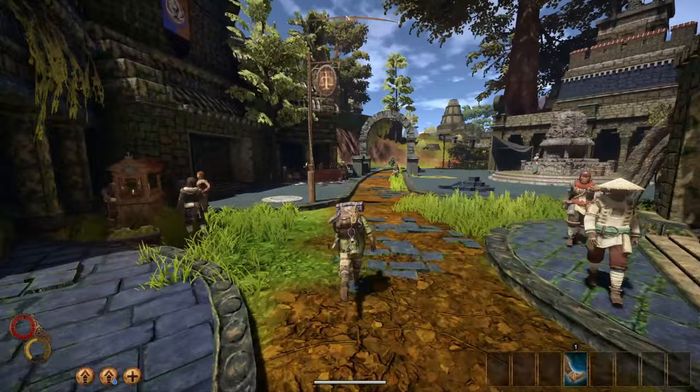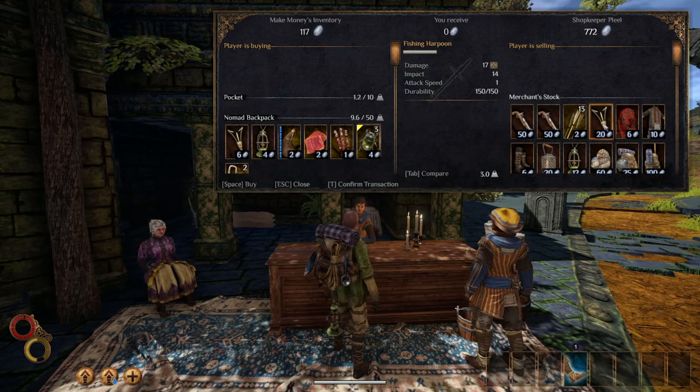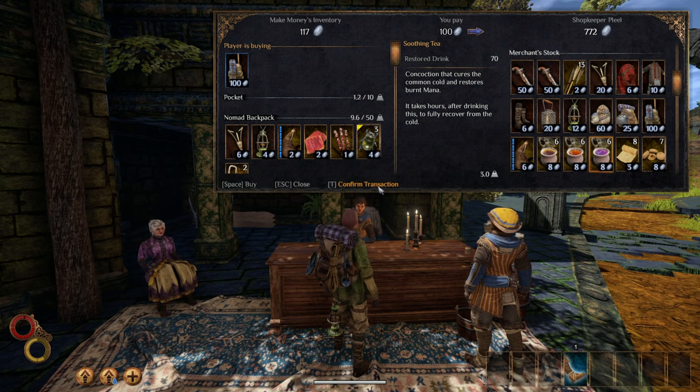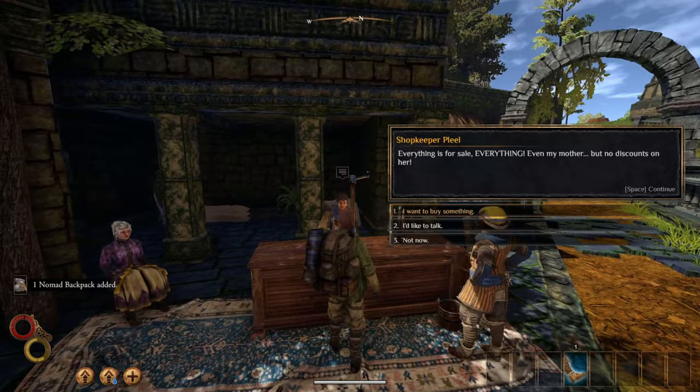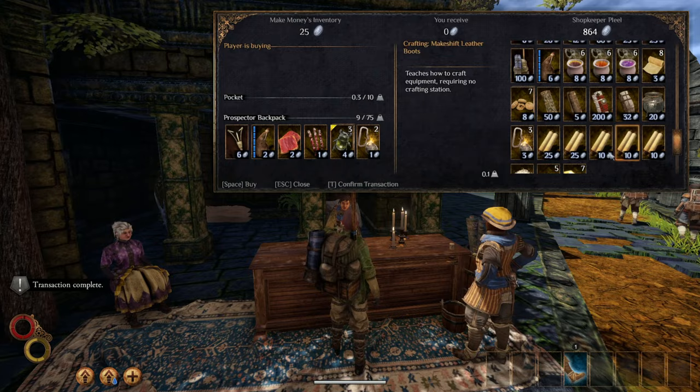Once in town, we need two things: a better backpack and a pickaxe. You'll probably already have a pickaxe from the beginning of the game, but if you don't, you can always buy one from the blacksmith. Shopkeeper Pleal has a prospector backpack — I highly recommend you buy this as we'll need the extra room for loot. If you currently can't afford it, go ahead and buy another Nomad backpack. Drop this second backpack on the ground and place everything in it other than some water, stamina food, and your pickaxe. We'll come back for this stuff later, but we need all the room we can get.